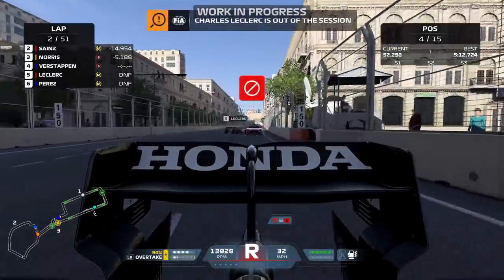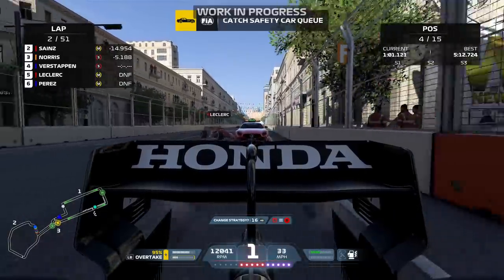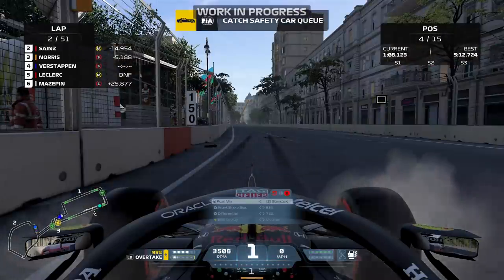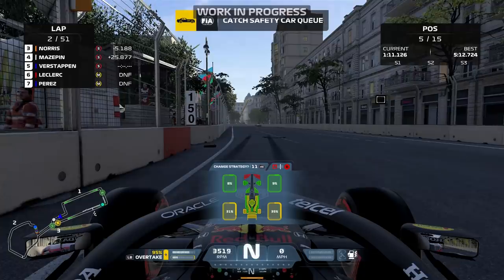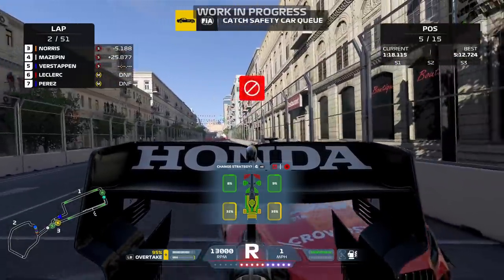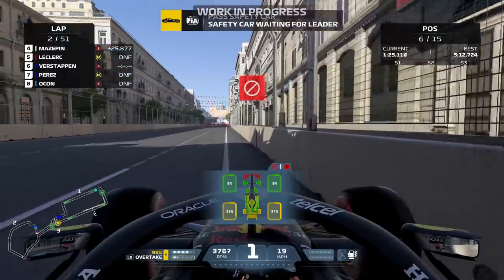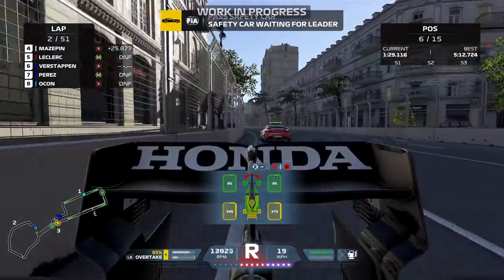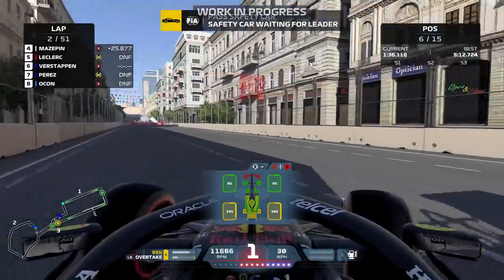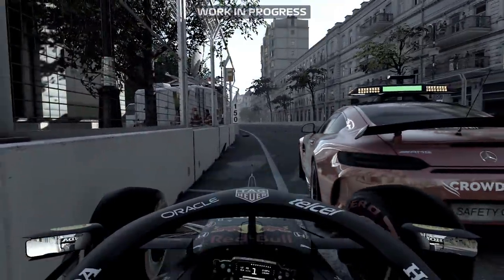Not so safe safety car anymore. Hitting the rear end - that car is impenetrable. It's worth noting you're not supposed to hit the safety car under any circumstance, but I've turned off rules and flags so I can get away with it. The safety car is literally like Thor's hammer - you cannot move it, it moves when it wants to. You can see damage to the engine cover on the outside of the car.